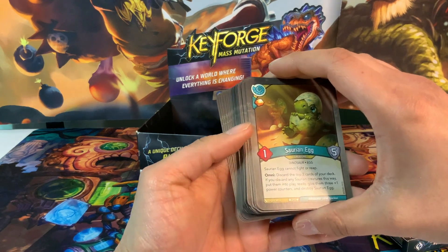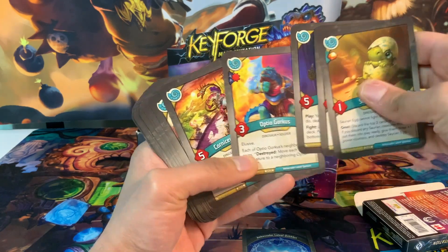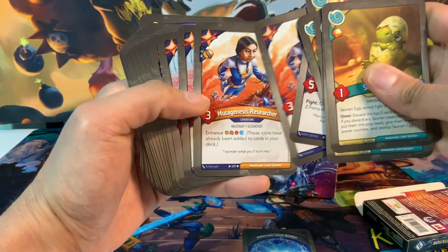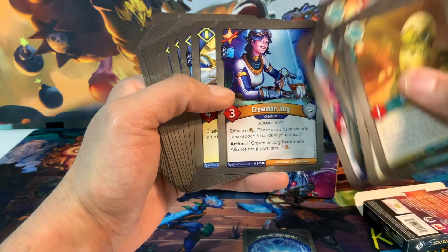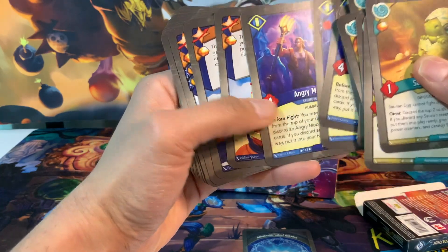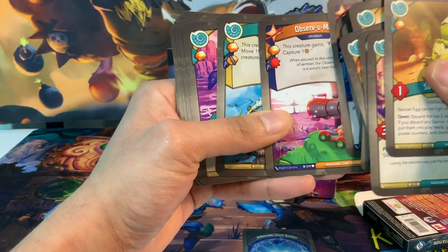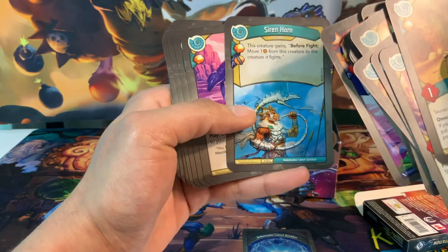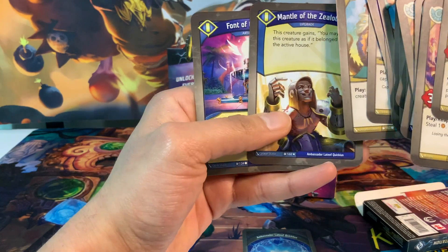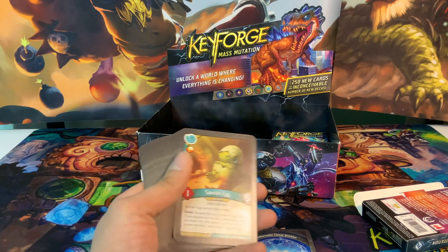Looking at Amber Control - cards that steal, mitigate Amber, or capture. We've got 12 cards that capture or mitigate Amber from our opponent. Combined with 21 creatures and 15 Amber, these are some really good numbers.